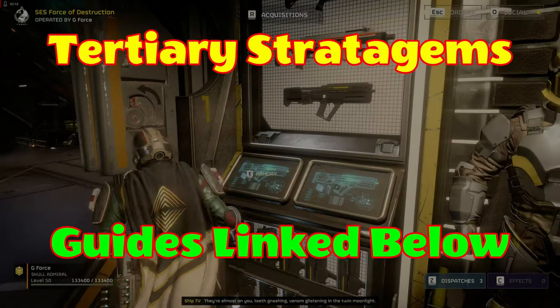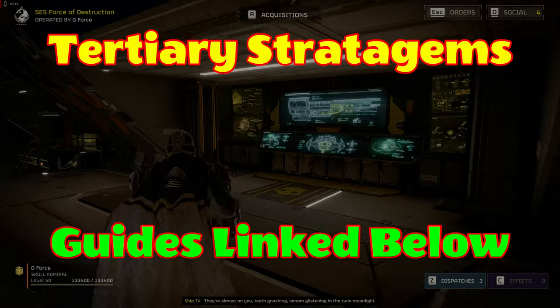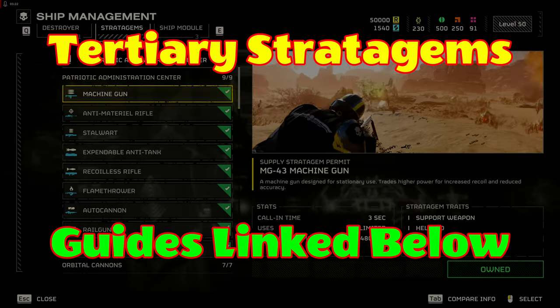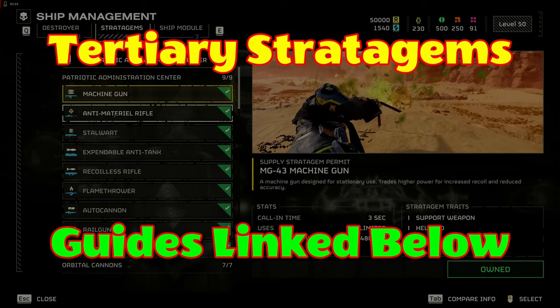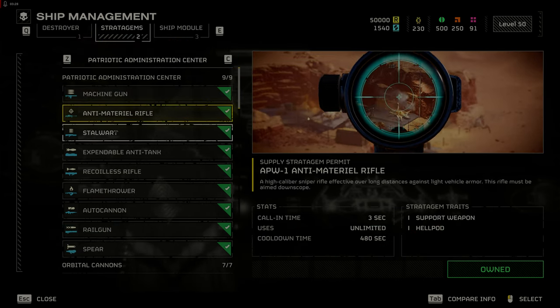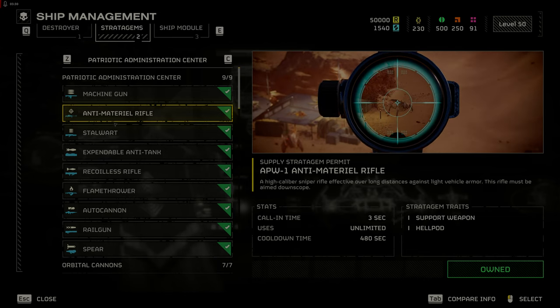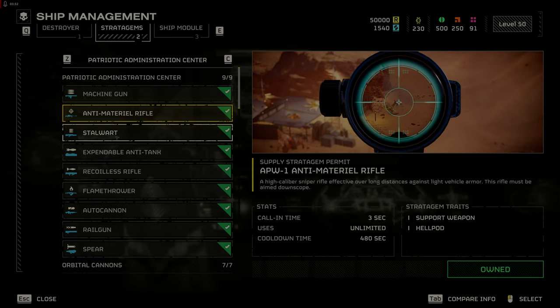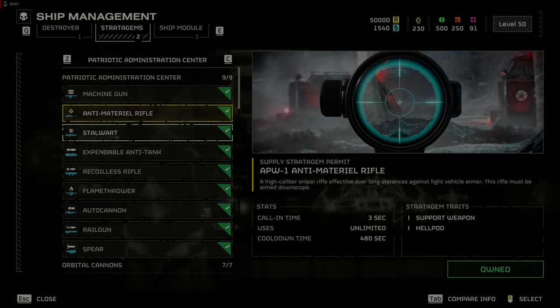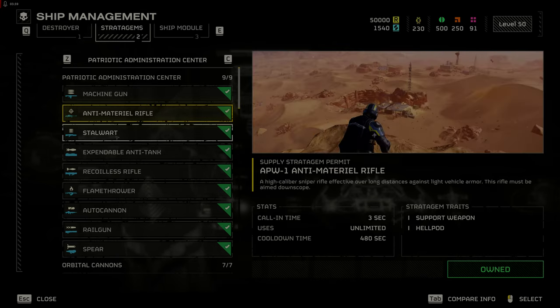Tertiary stratagems — see the intermediate guide for secondary stratagems. These following stratagems are less useful and at best situational. The anti-material rifle is good for sniping enemies, but you won't have a lot of time to snipe as the more time you spend on the map the more enemies spawn. This limits your quiet time to give some bugs or bots a dirt nap.